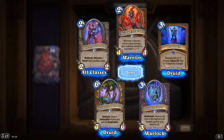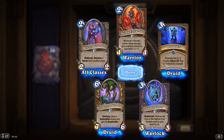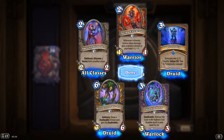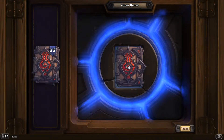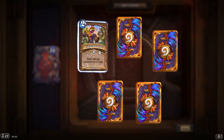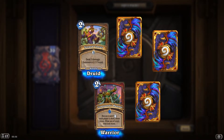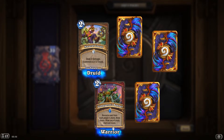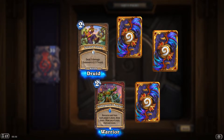'Cloud of Sin': summon two 2/2 Imps, infuse five to summon two 5/5 Ancients instead — very good card, I like it, I'm gonna use that if I play the game again, which I probably will. 'Conqueror's Banner': reveal a card from each player's deck three times.